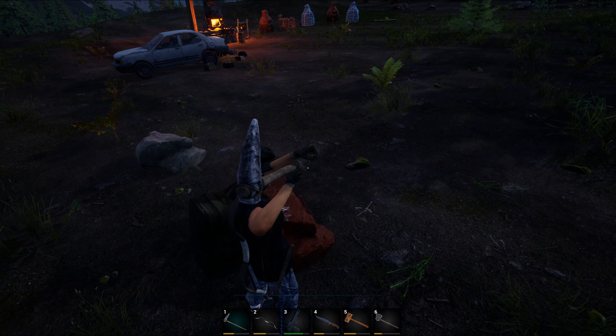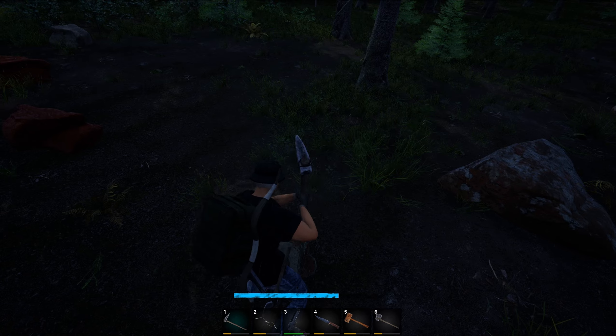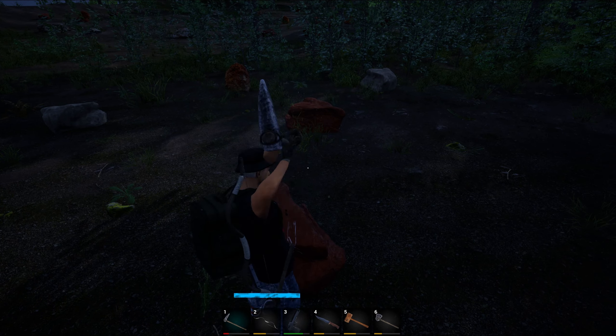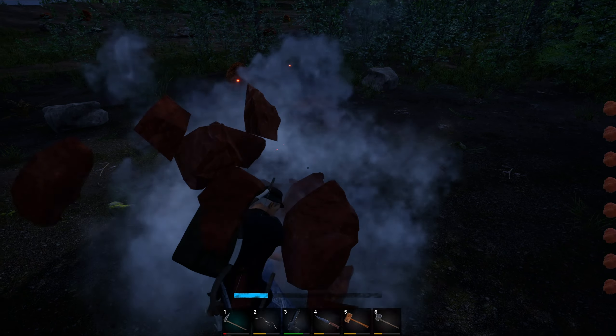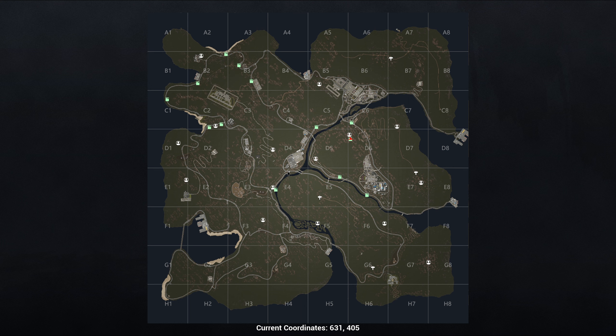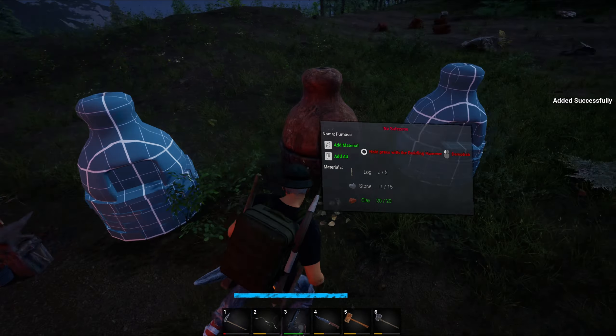I've got limited room in my bags so I've got to be smart about this. I've made quite a few mistakes since I started, like running down to the egg dealer and running back up here - that was a huge waste of fuel. I should have just gone when I was ready to leave this area. I did loot quite a few vehicles and left all the fuel and nuggets and a bunch of stuff behind because I didn't have room to take it.